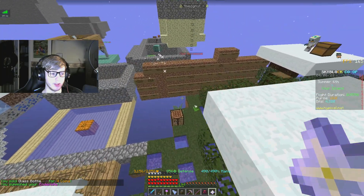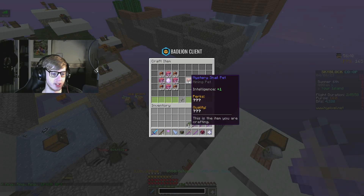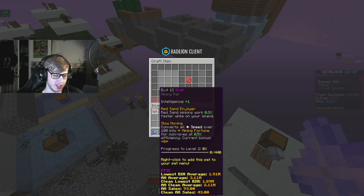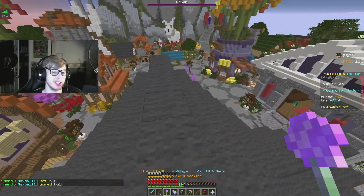We're going to get our pet luck as high as we can — we've got the termite pet and that's really all I can do for pet luck. Here goes: burning eyes, super enchanted egg, and the red sand — please be legendary, please be legendary... and it's epic. But that is some more skyblock XP and 44% to the next level, so we're going to keep working.